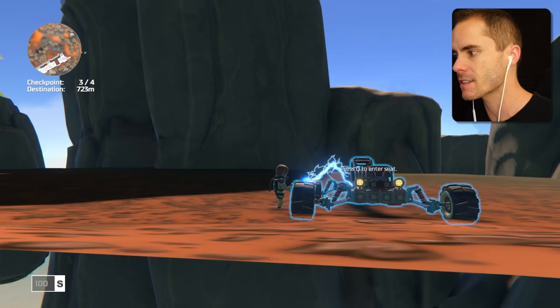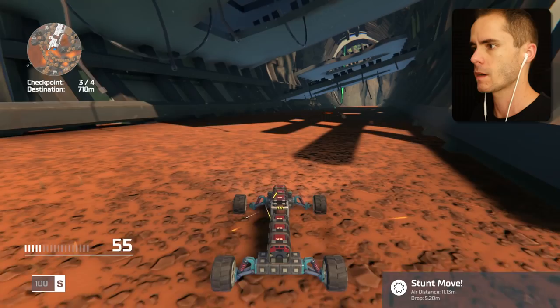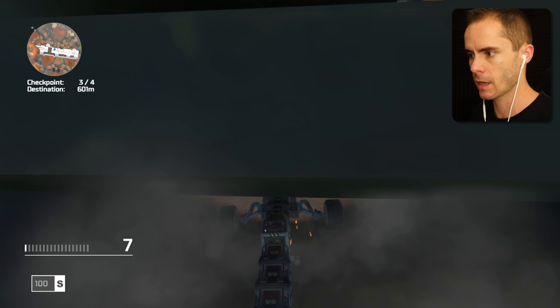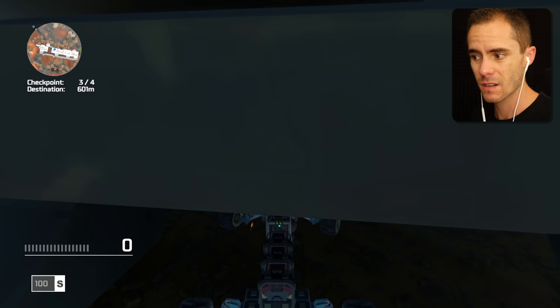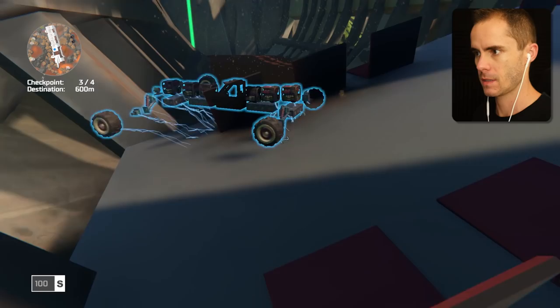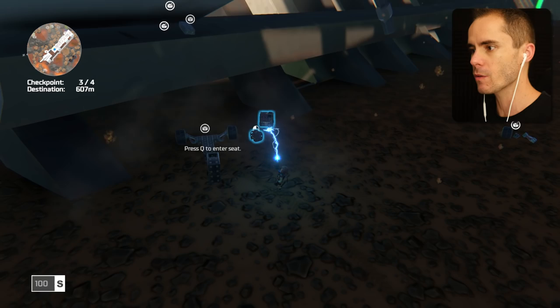It says there's something this way. Maybe we just went past it, maybe it's under here. Can we get under there? I think we can, but we can get ourselves stuck. The game's doing this weird flashy thing and I can't get out of build mode. You just ruined my vehicle!